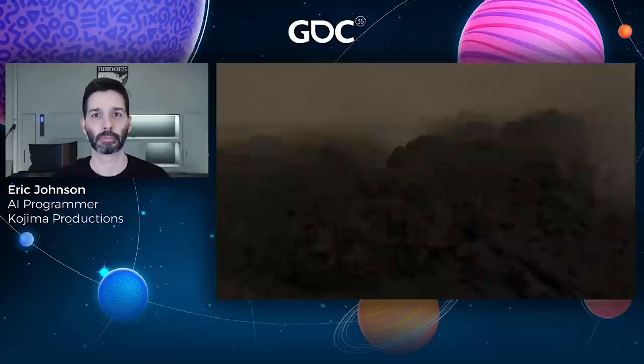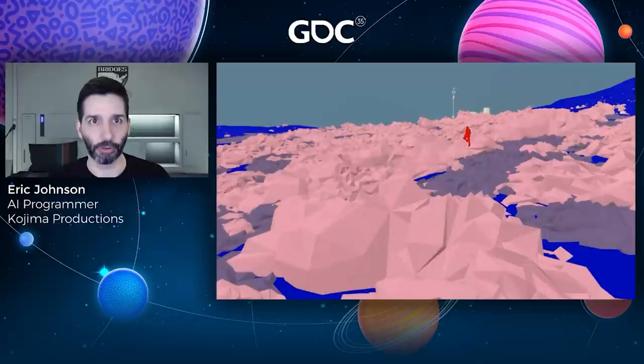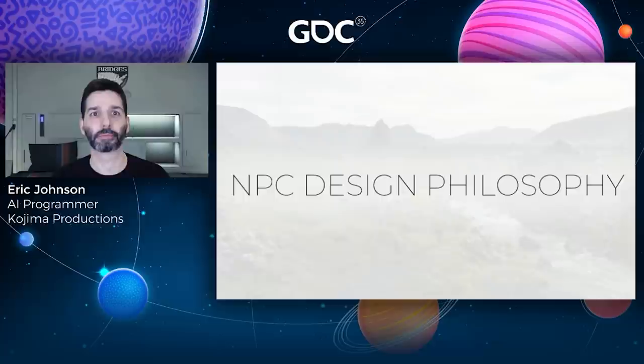These were the types of beautiful but unforgiving landscapes the environment team had created to challenge the player. But if this terrain was meant to be difficult for the player to traverse, this meant it was going to be even harder for the AI. Because while the central challenge is overcoming the environment, it's not the player's only obstacle.